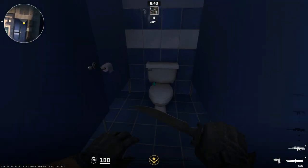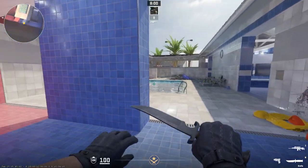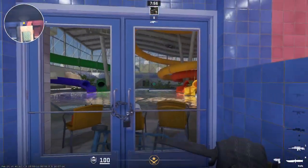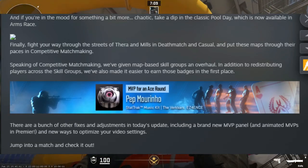Let's talk about the final fixes CS2 did. They fixed some minor bug issues, which includes C4 bomb planting on different types of maps such as Anubis, Ancient, etc. Also, they added the MVP status in Premier when you get an Ace.